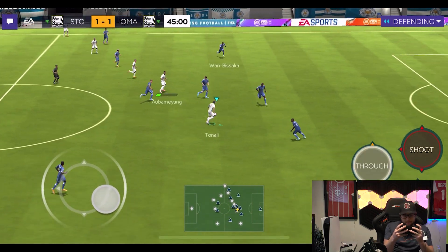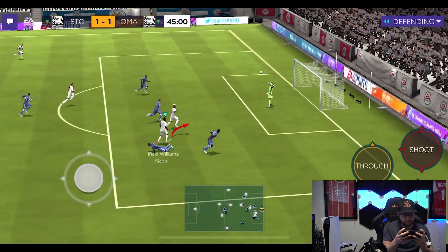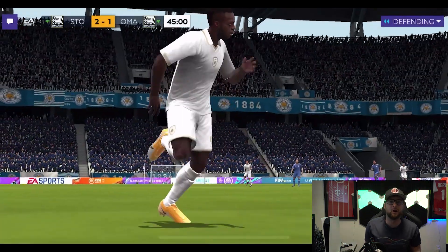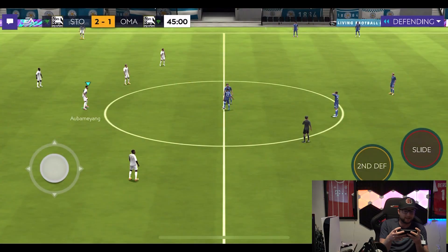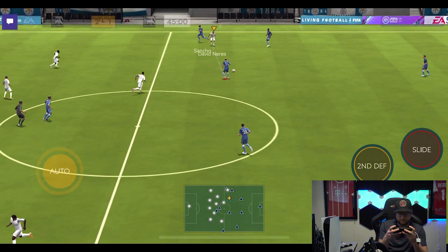Davinares to Aubameyang, quick little touch to Tenali, one touch out to Inaki Williams who goes with a second effort — oh my goodness, let's go! Two goals in basically two minutes. That is a big play right there — some really really nice tiki-taka play from the side and we are up in the 45th minute. Let's go!